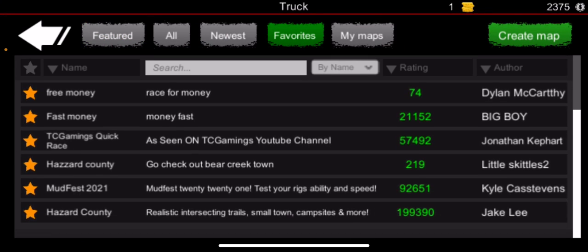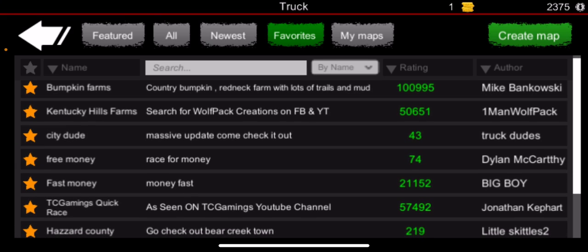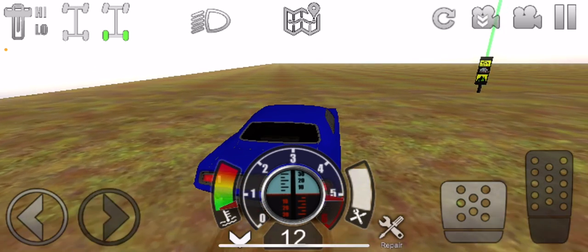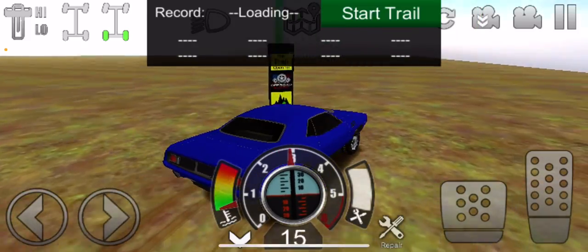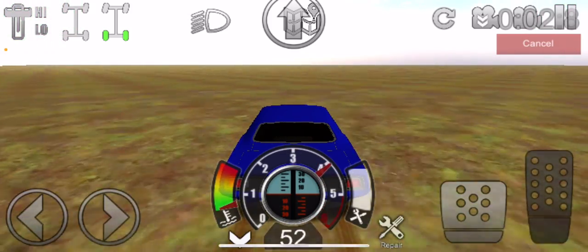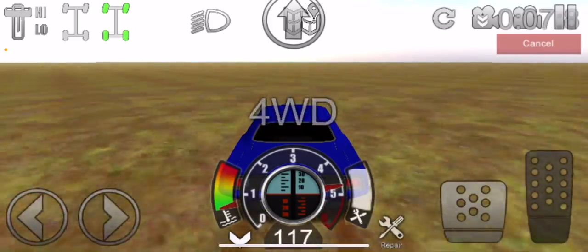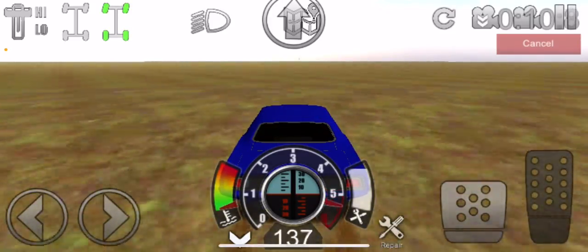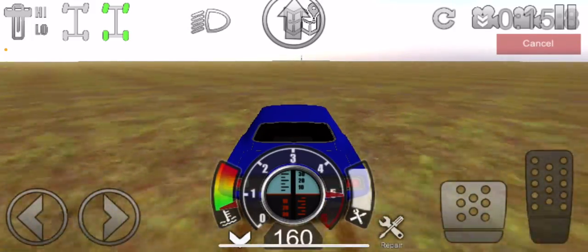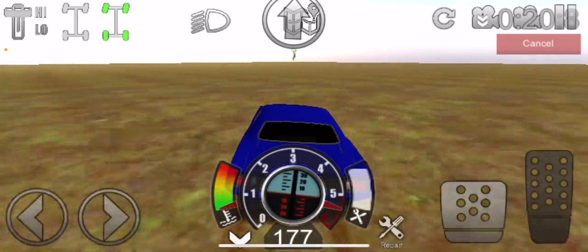Let's see here — which one is it? Oh, Money Fast, La Big Boy. This is one of the more popular ones. I don't remember how much money you make — it's like $1,500. This one's a lot shorter than the others, so if you have a fast car you could get this done pretty quick. Let's see how fast it takes me.